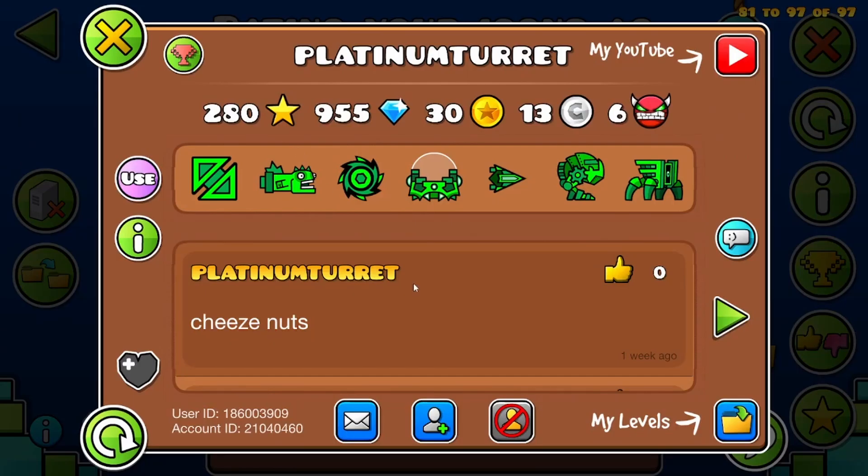Next we have Platinum Turret. These are pretty much noob icons, to be honest. Noob out of 10. They ask you how you are and you just have to say that you're fine, when you're not really fine. You just can't get into it because they would never understand.